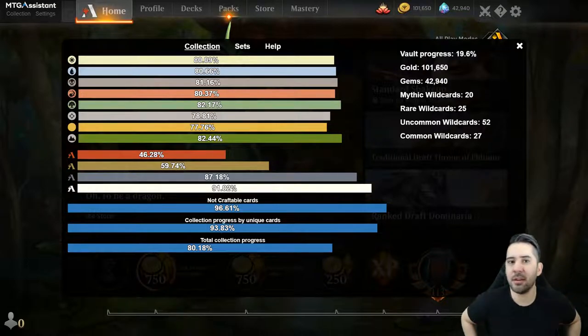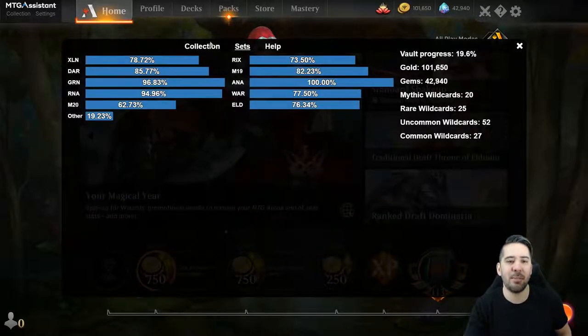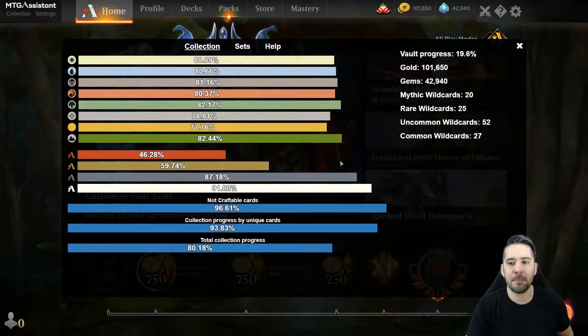I'm also surprised that we had to make this collection tracker, because I thought this was something Wizards would obviously add in their client, but they haven't. I don't like having to go to an external site to look at your collection. I'm not sure why other trackers don't have it directly - maybe it's to drive site traffic.